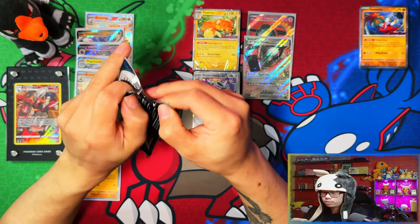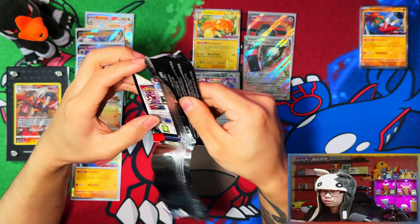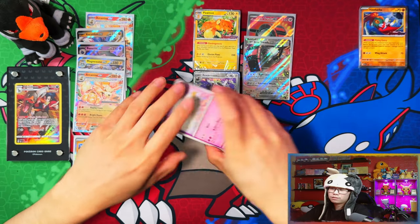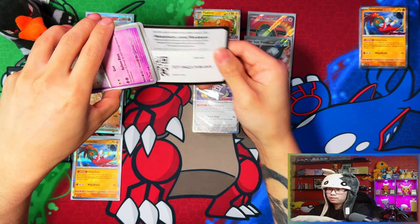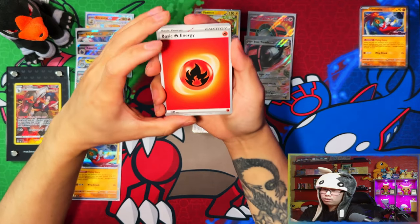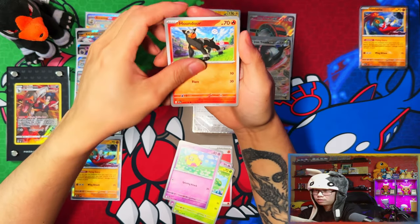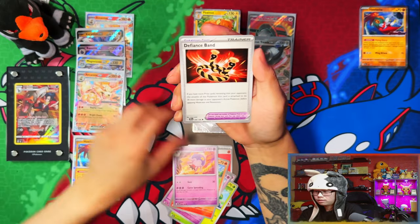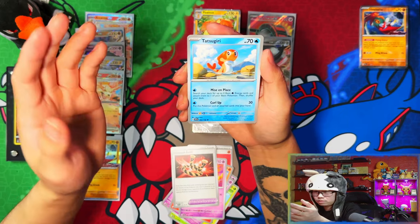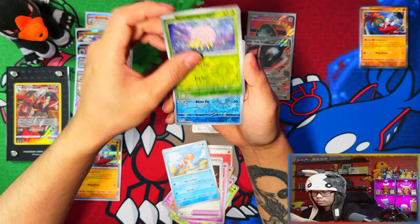Last pack — it's probably gonna be nothing now. We did get at least one pull from each building battle kit, but only one of them really came out on top. Not too bad — no illustration rare though. The single gold star illustration rares seem to be the hardest pull.